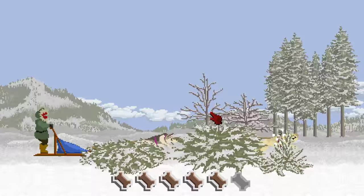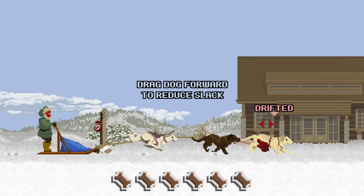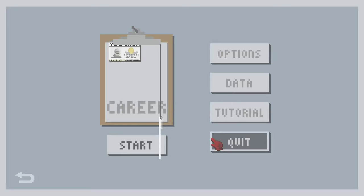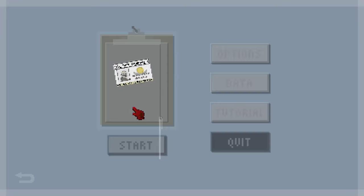Oh my goodness, look at that - tap three times and we jump over that hurdle. Oh my gosh, and then my dog got entangled. Drag the dog forward to reduce the slack. I think we've kind of got an idea of how to take care of a few things from the tutorial, and we're gonna jump into the career of being a musher.